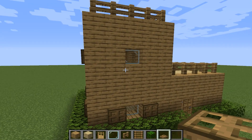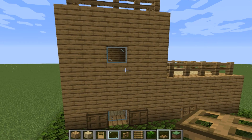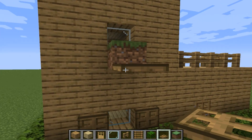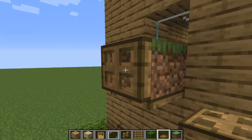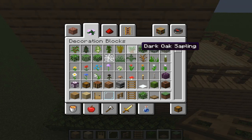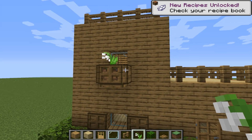Now let's go to this window, take a grass block, put it here, and also decorate with trapdoors. And inside let's put some flowers, like this.